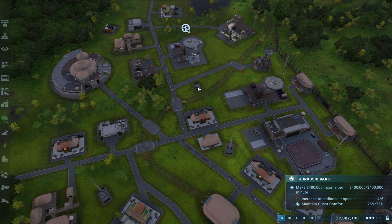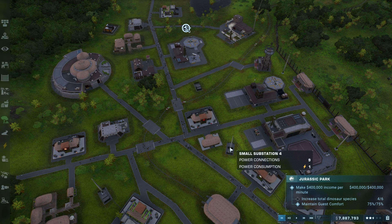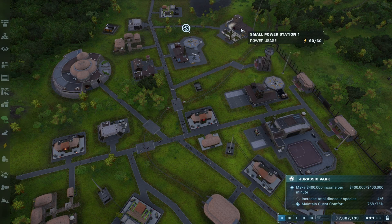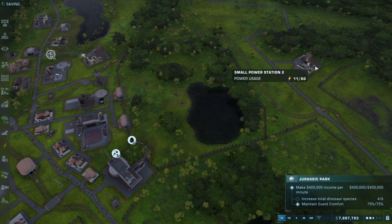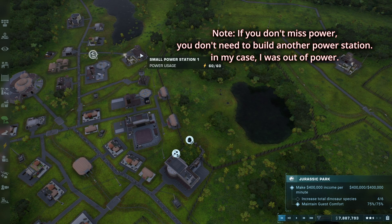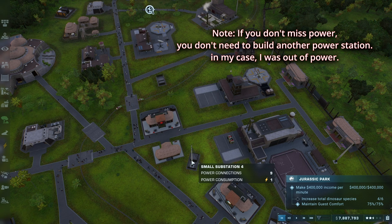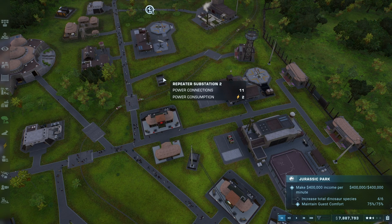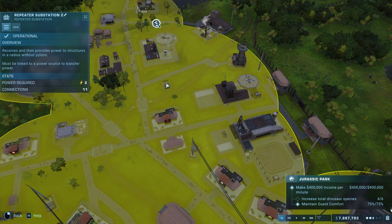So yeah, the repeater needs to be linked to any substation. As you can see, I have a substation over here — if it's linked to this one, and that substation is linked to another, and so on, everything works. It's a little bit like spaghetti, but you need to have the power in order to power the substation, in order to power the repeater substation. I hope you understand and I hope this helps. If it does, please like the video. Thanks for watching, cheers!